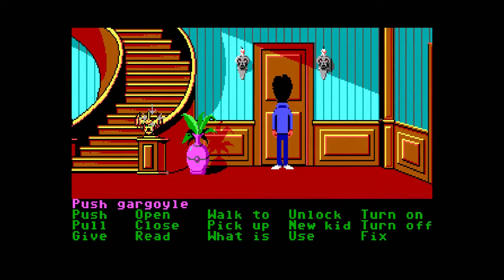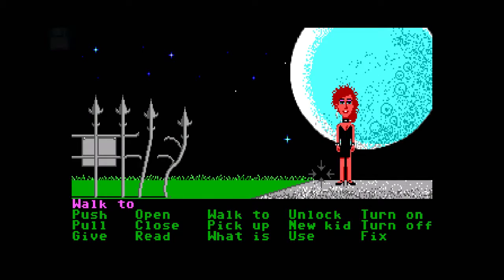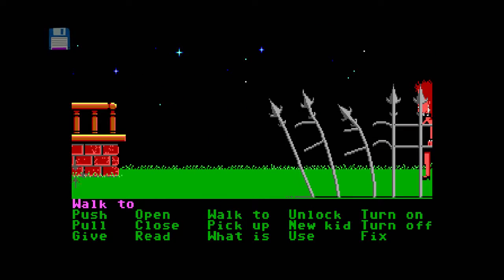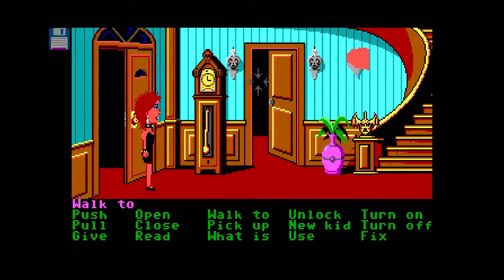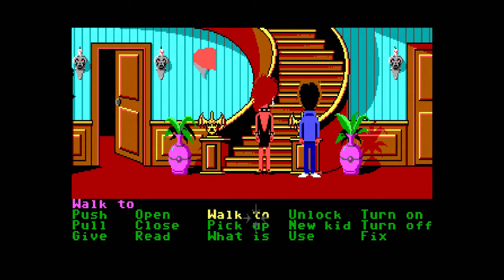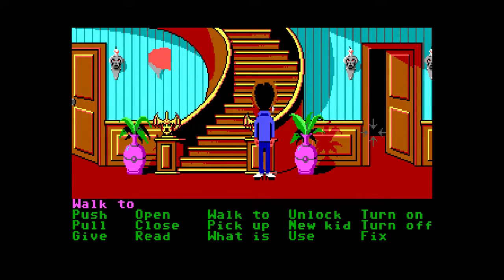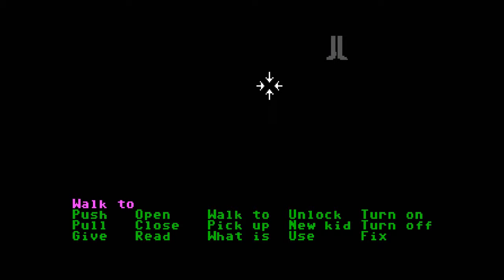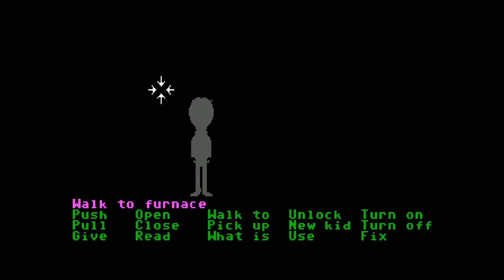So I can push this and it opens the door. I think we might need two people to do this. Let's bring in Razor, because Razor hasn't actually done anything so far. I'm guessing it's a two-person puzzle - if you push the gargoyle and then switch to a new kid, Dave can go through.